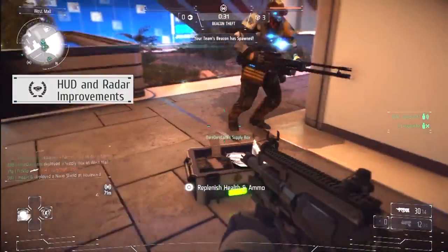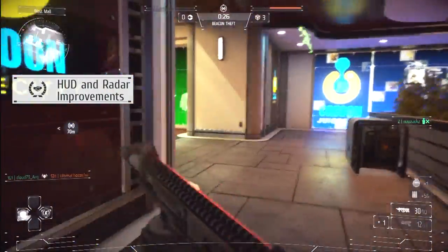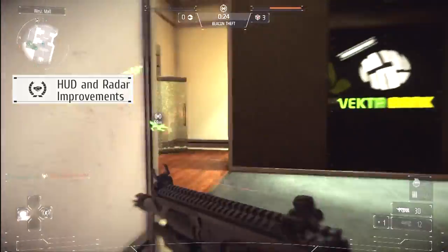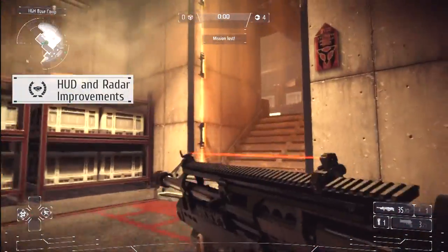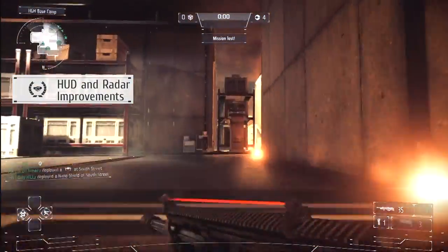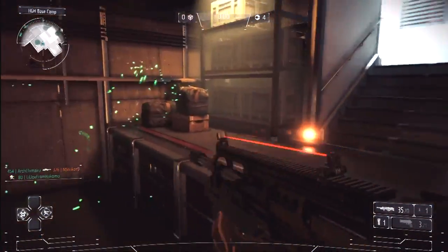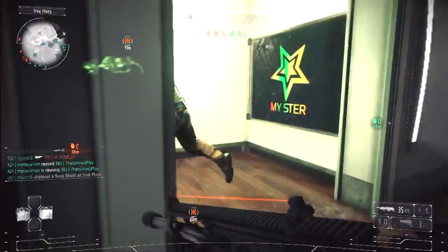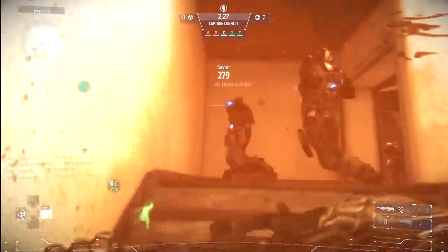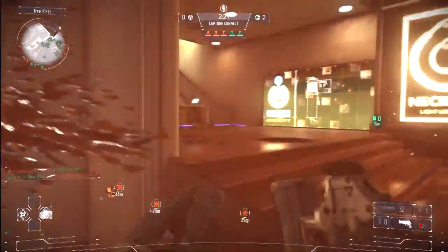Now item number 3: HUD and Radar improvements. This should improve everyone's multiplayer experience, because items that were not visible on the minimap before are now present — in particular the supply box icon and the base camp turrets are now visible. Besides that, the size of the current objective icon has been increased. I like this change a lot; using the supply box before was a waste of time because nobody knew about it, and confusing your base and getting killed by enemy camp turrets should not happen that often.